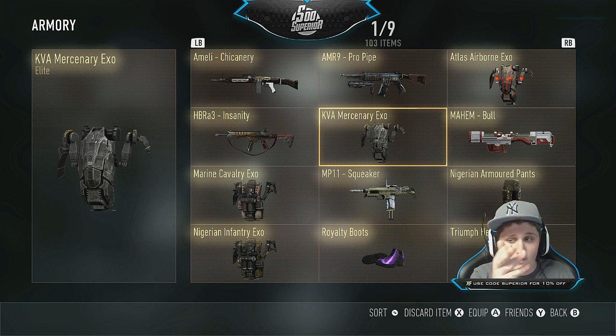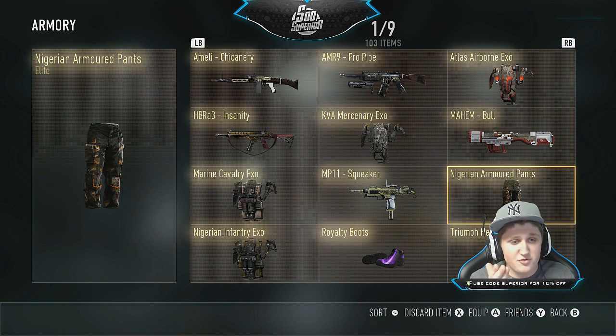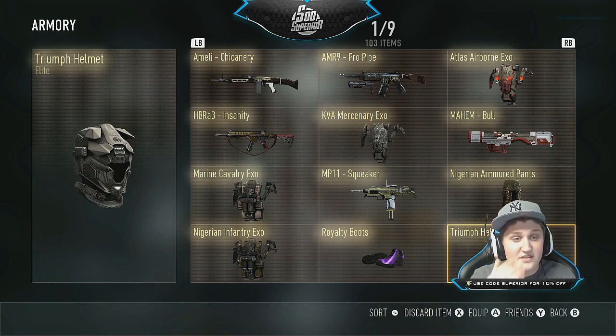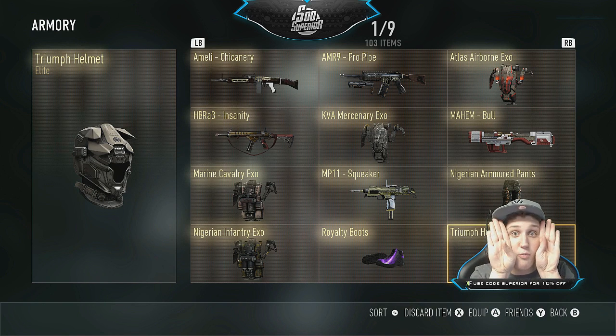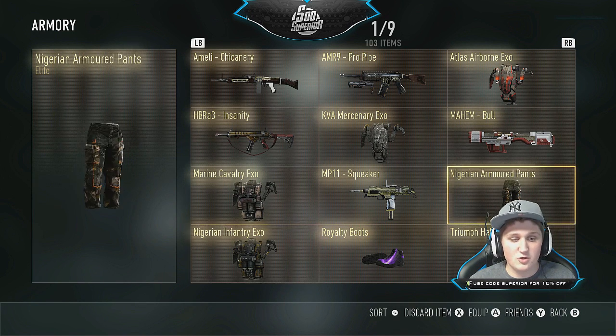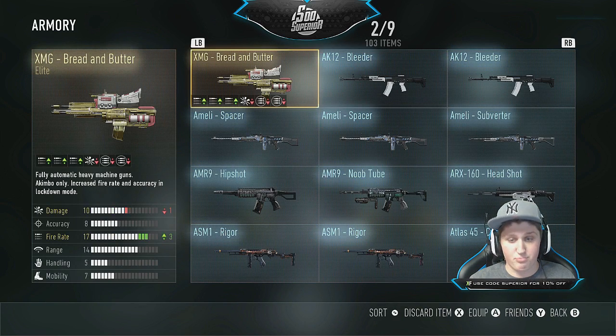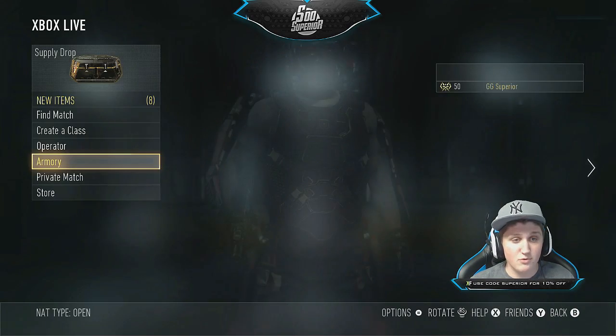Someone drop a comment below and explain why that is elite. Then we have this — those pants are kind of cool, not gonna lie. This helmet, you can barely see out of it. An elite helmet should be something way more open so you can see better — this gives tunnel vision. Some awesome boots that look like they're from the 70s, I love them. The Nigerian exo suit which is kind of cool. And then the bread and butter which I'm never gonna use in my life — I'd rather shoot spitballs at people.